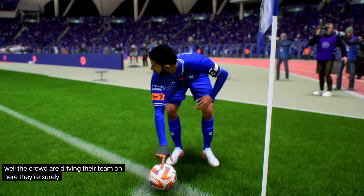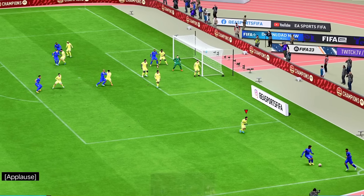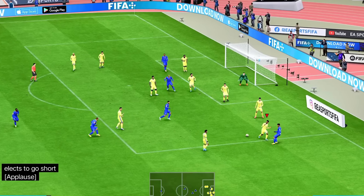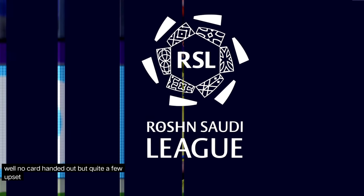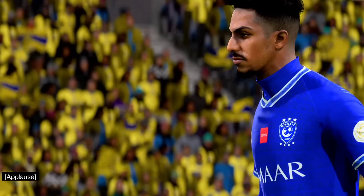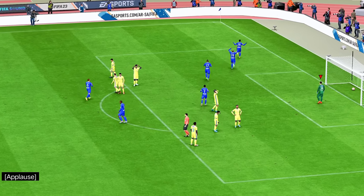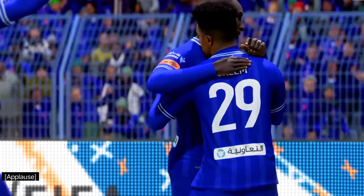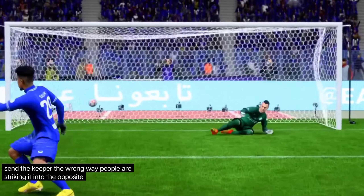Well, the crowd are driving their team on here — they're surely going to score soon. Elects to go short. Well, it leads to the goal that puts them ahead. The referee: no card handed out, but quite a few upset players. An attempt to play the ball — penalty yes, yellow card no. This to open the scoring here, and he slaps it home with confidence. Here it is again — great composure. He sends the keeper the wrong way before striking it into the opposite side. That's an excellent penalty.